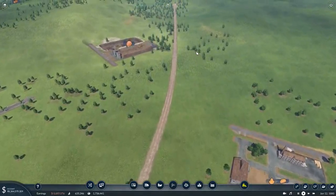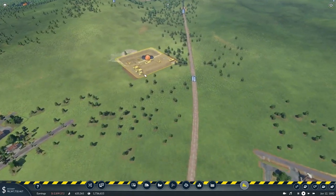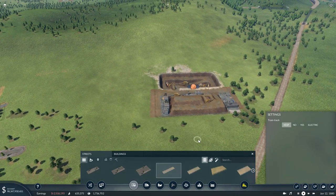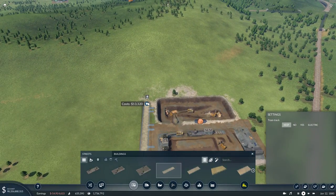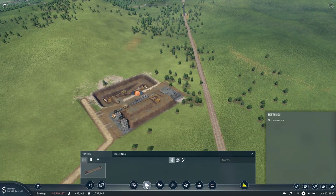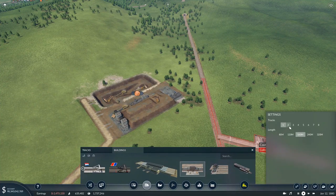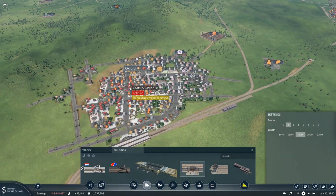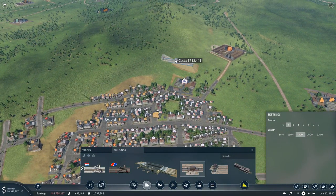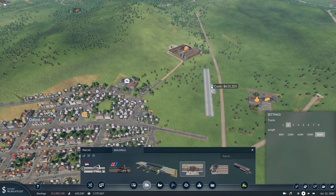We're going to get that up and running, so we're going to want a station. I actually want to move that - we'll get it connected. I should have left it where it was, I just wanted to change it. And dink along there - give me a bit of a curved section in there. Station in here; I'd like it to be a sort of through station in case it needs to head out east at any point. We'll maybe just make it a 2 and 2. Let's make it a 320; we can expand it later if need be.